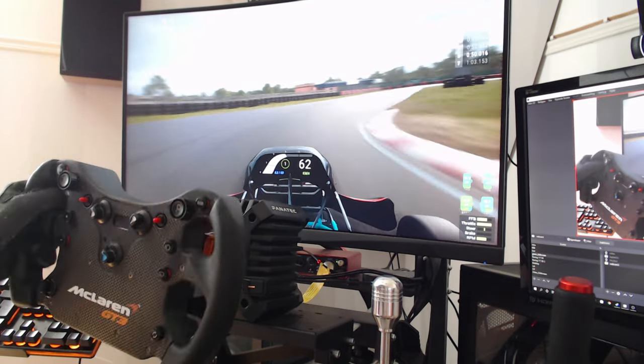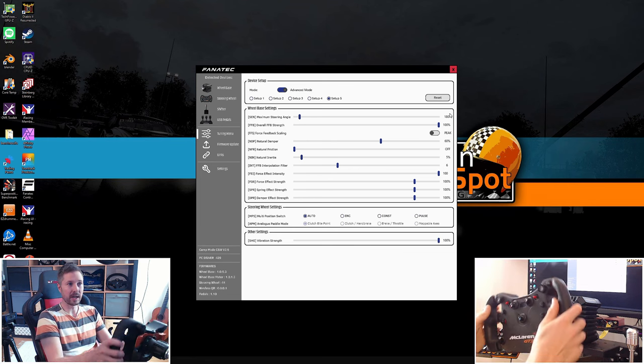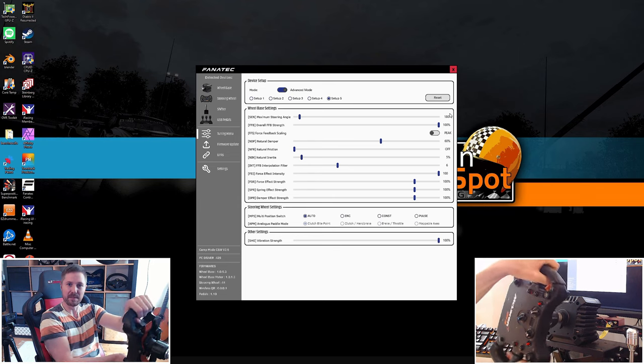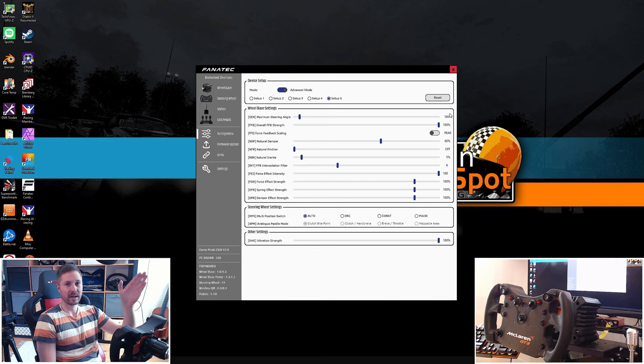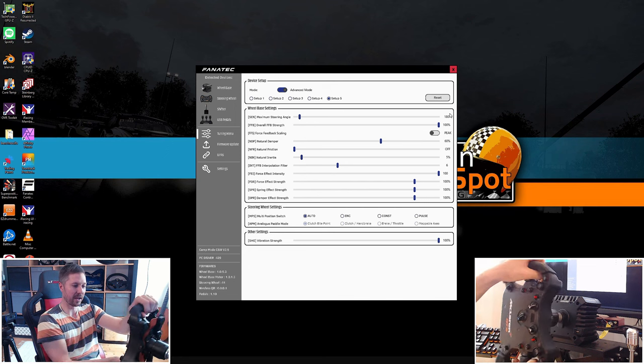With that out of the way, let's look at the settings. Here are my Fanatec settings. Maximum steering angle: 180 degrees. That is actually important — I'm going to show you why. If you don't have it at 180, say you have it at 900 degrees and then do the setup in KartCraft to get the correct rotation in-game, you still get a very hard jolt at full lock — the wheel bounces back at you. It's very unrealistic. Set this to 180 degrees, tune it in-game after that, and you don't have that problem. It's just a soft stop, no big jolt in the wheel.